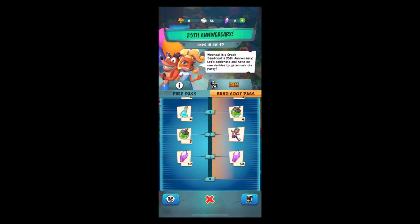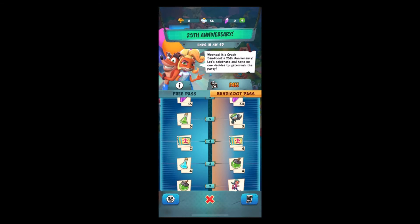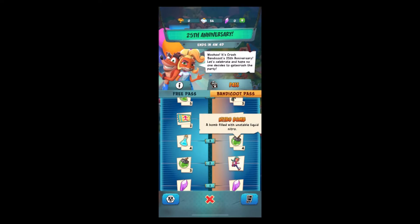At tier 1 we get 60 crystals — 10 for free pass and 50 for premium. Tier 2 for premium pass is the 25th Anniversary Party skin, celebrating the release of the very first Crash Bandicoot game way back in 1996. Tier 3 is a Nitro Bomb for free pass and also a Nitro Bomb for premium pass.